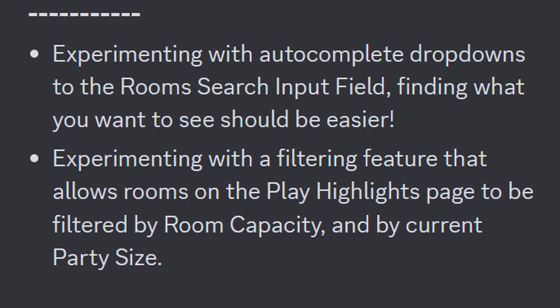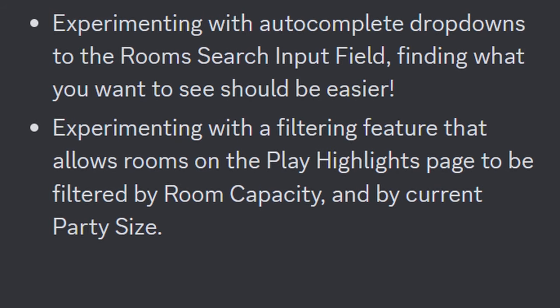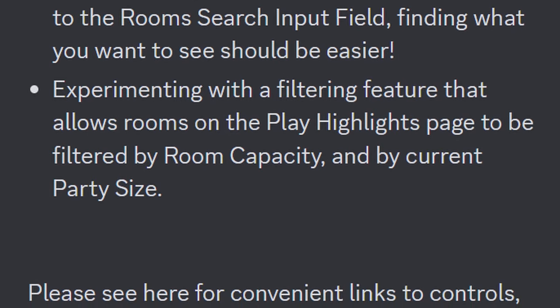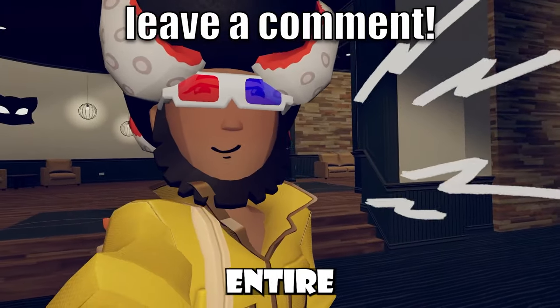In the experiments tab: they're experimenting with autocomplete dropdowns in the Rec Room search input field to make finding things easier, and also experimenting with a filtering feature that allows rooms on the play highlight page to be filtered by room capacity and by current party size.